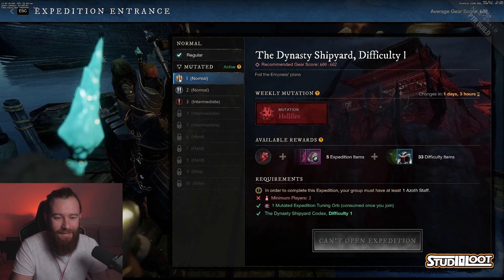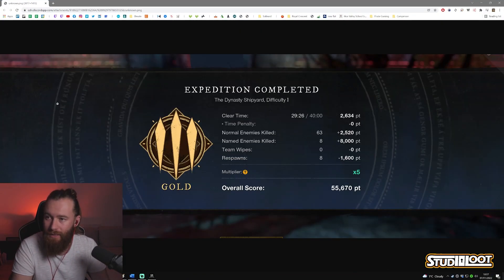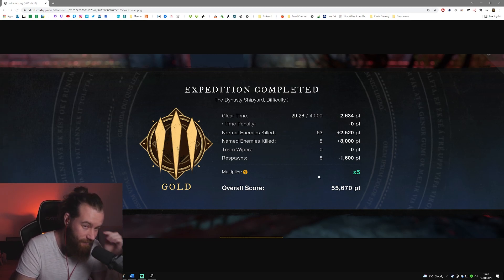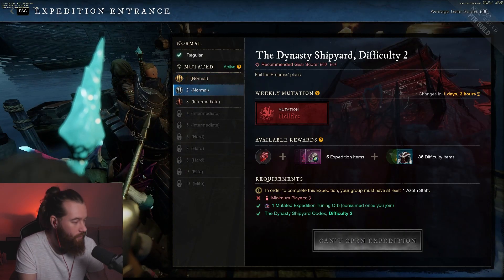We got Tier 1, Level 1 done at Gold. Here's our score: we completed it in 29 minutes, which gave us a time bonus and no time penalty. We killed 63 mobs for points, we killed all the named enemies — which is a thousand points each — and we didn't wipe. We only had eight respawns, so Level 1 went okay.